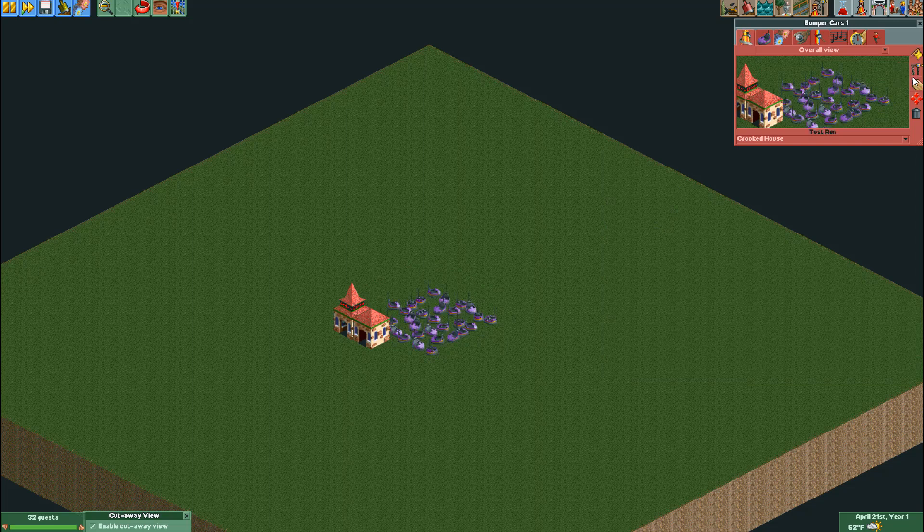I also recommend you lower the vehicle count to around 10 to 15 cars to prevent overcrowding. Now that the old graphic is out of the way you're welcome to decorate it however you want. I recommend disabling clearance checks while doing this. Just be careful of scenery clipping issues with the cars — it's not 100% avoidable but you can control it to not be excessive.